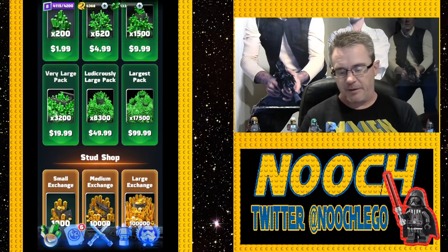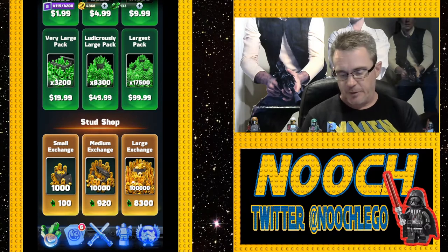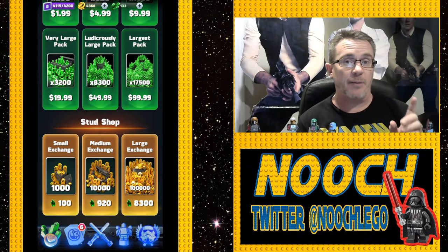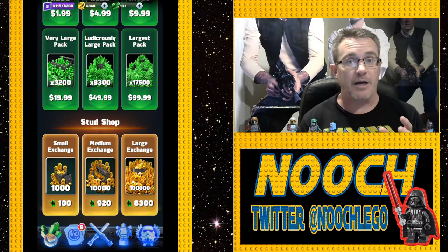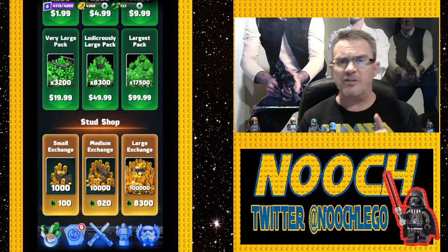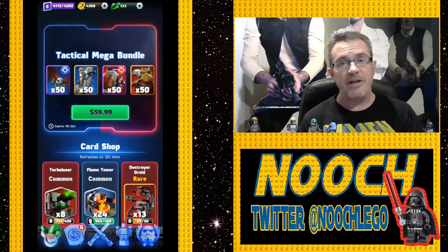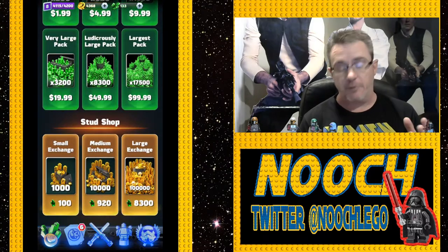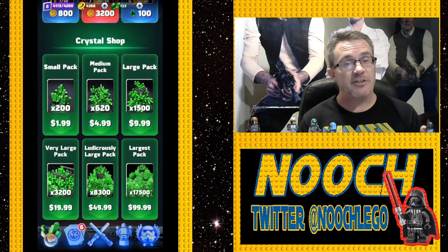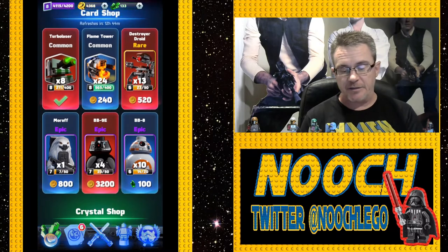What value do you get for that spend? If you spend $49.99, you get 8,300 Crystals and could buy 100,000 Studs — that's about an 8.3 to 100 ratio. Nooch was able to open 750 Studs for 50 crystals, which is a 5 to 75 ratio — better than 8.3 to 100. So Nooch doesn't think Crystals are a good spend on Studs right now since you get a better ratio by opening scans. Nooch was able to save up somewhere north of 2,000 studs over a two-month period and spent those Studs opening scans to get these units.